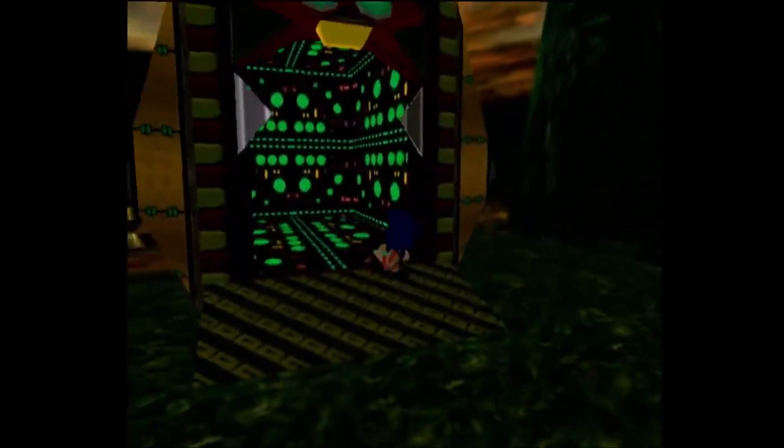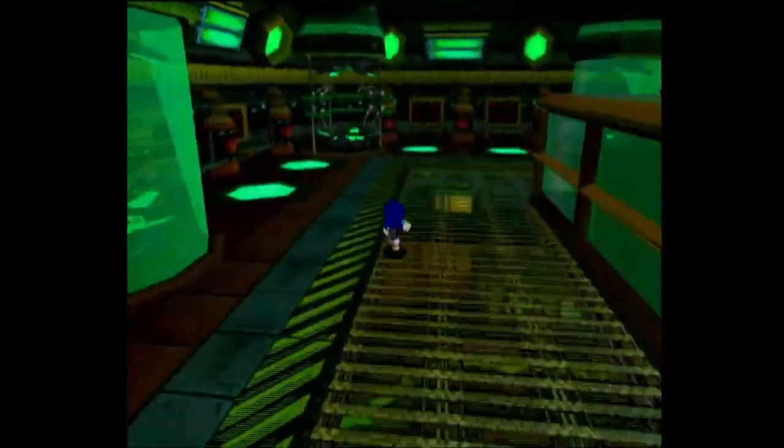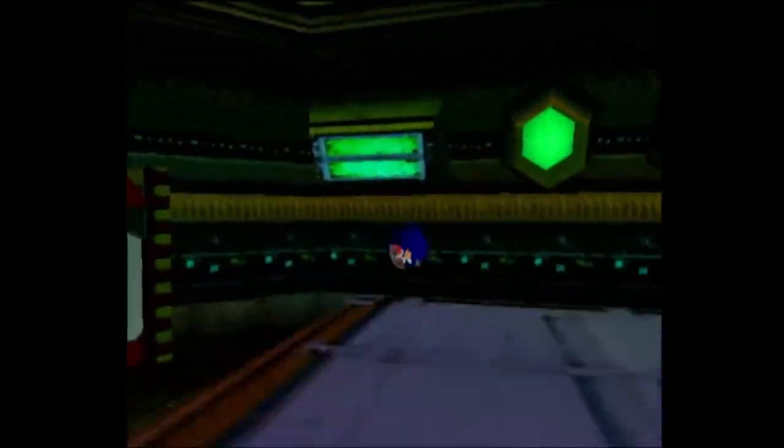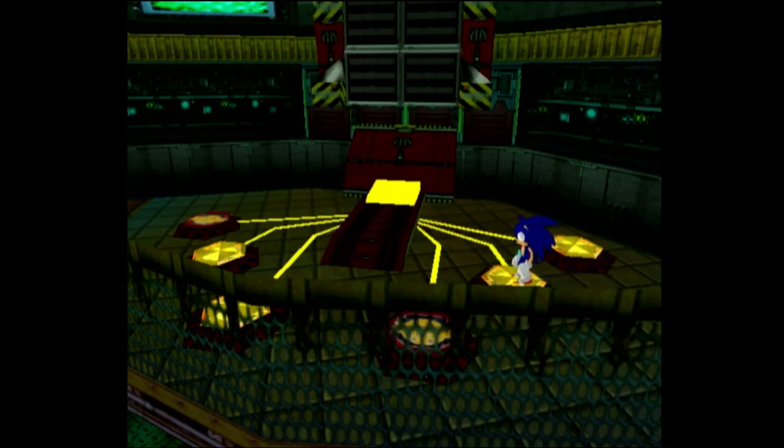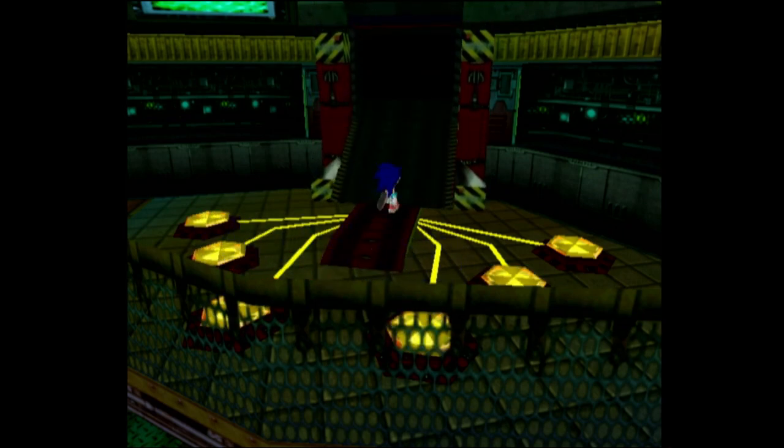Welcome back to Sonic Adventure DX. In the last part we did the second-to-last of the Sonic levels, and now we have to chase after Eggman. There's a little puzzle we have to do to get to Final Egg — I'm not always good at figuring it out — but we go in the middle like that, and we figured it out. Welcome to Final Egg, the final action stage.